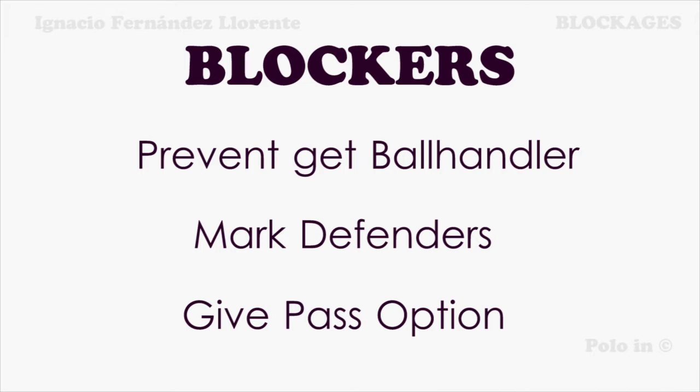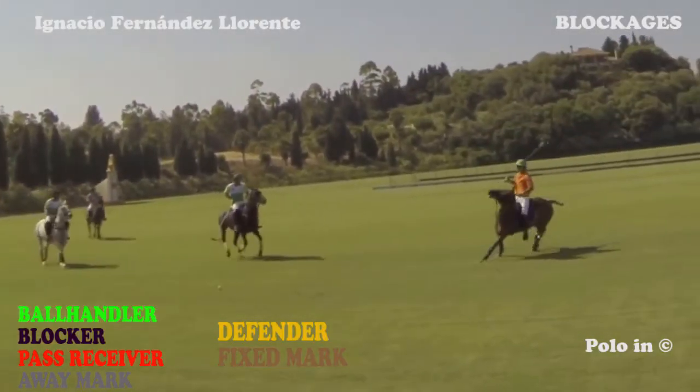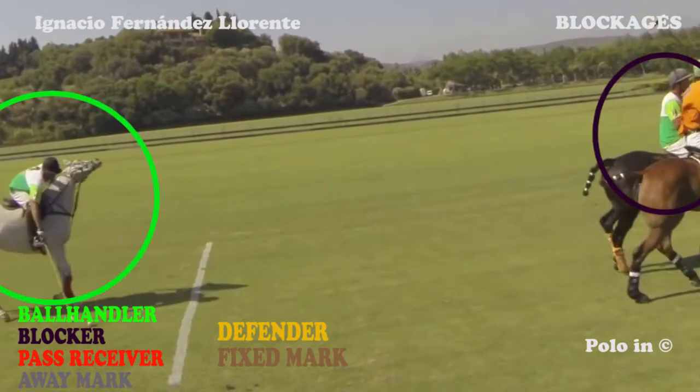Moreover, if it is possible, the blockers give the ball handler a possibility of a good pass. In this other example, the green blocker takes away the orange team from the green ball handler. He remains on his own and free to play the ball forward.